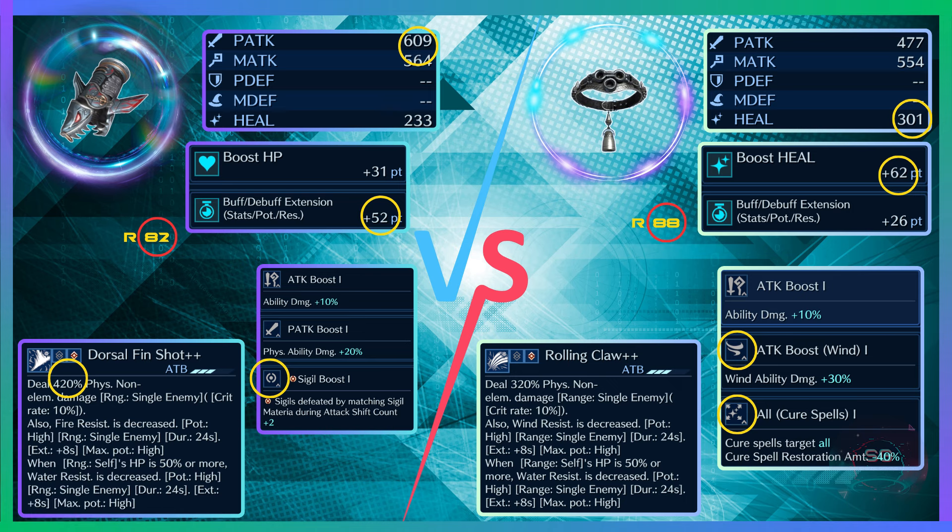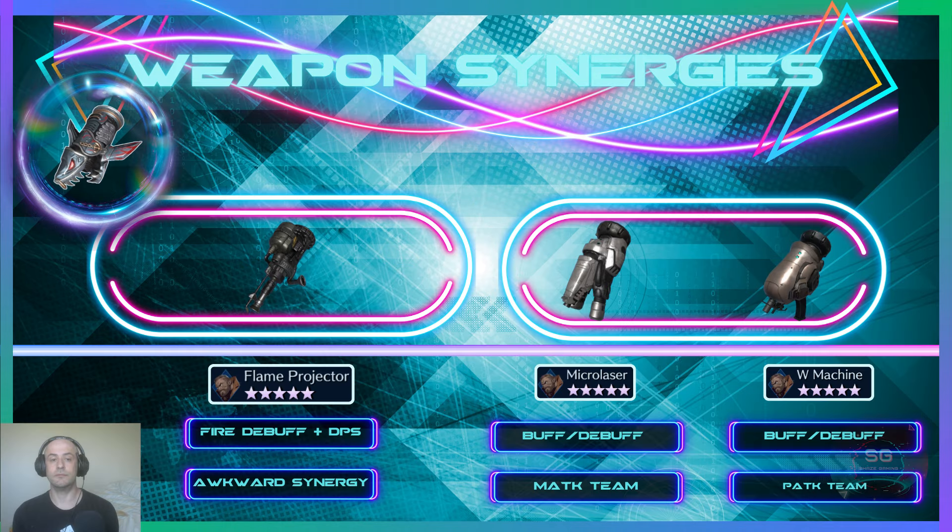For the command ability, Barrett's does 100% more physical non-elemental damage. Both lower water resistance, with Barrett's lowering fire and Red's lowering wind. Overall these are very comparable weapons.